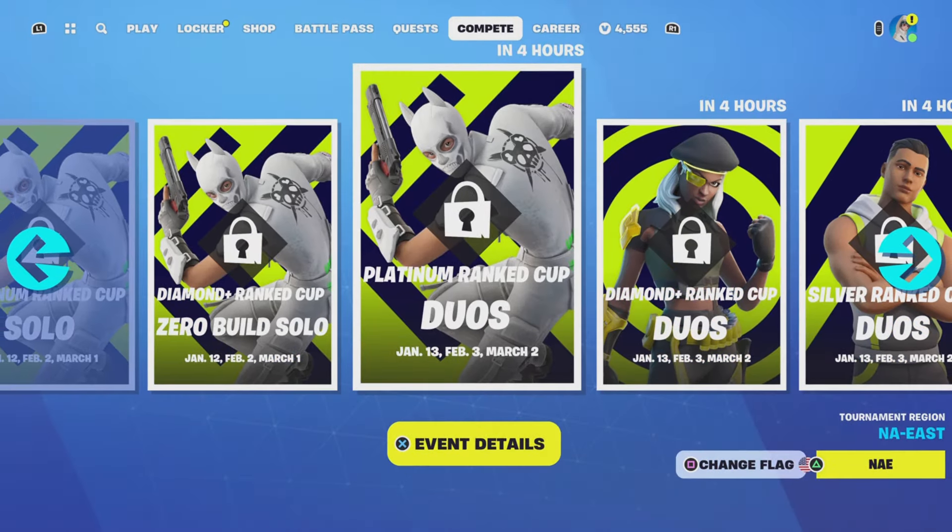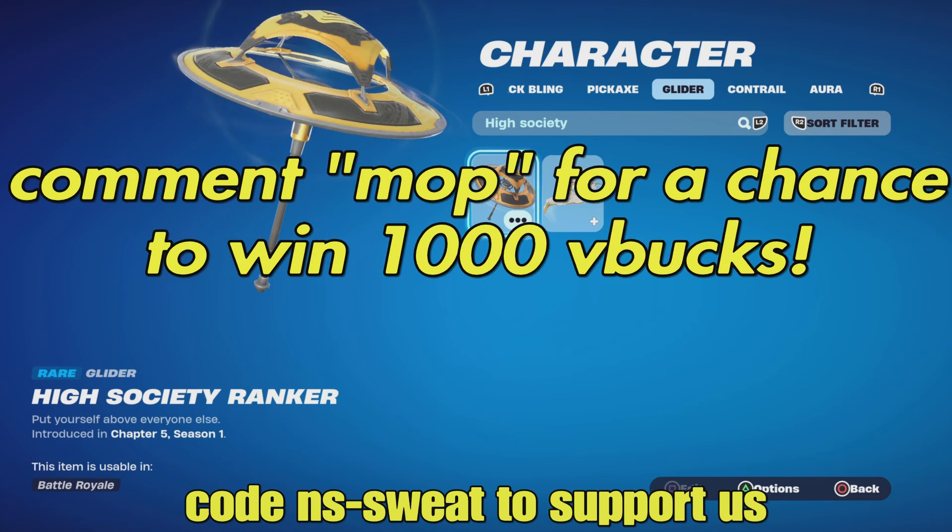If you want to see the details for yourself, just go to the Compete tab. This is the glider in the background — man, it's cool.